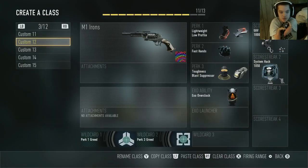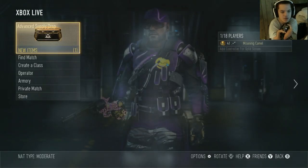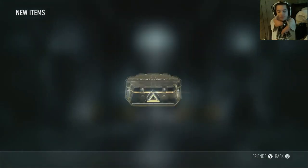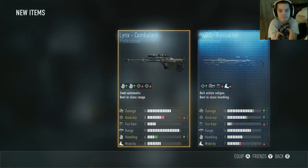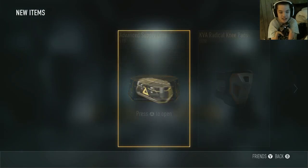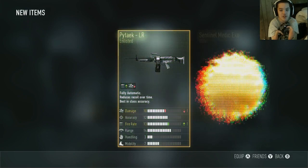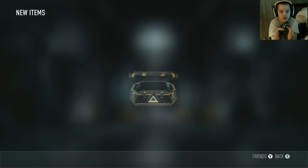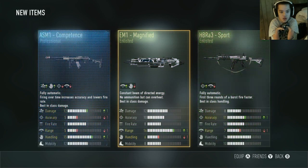Okay, let's open some supply drops. Also there's like 10 variants with this gun. I got 18 supply drops — see if we can get a variant of this M1 Irons. Nothing.